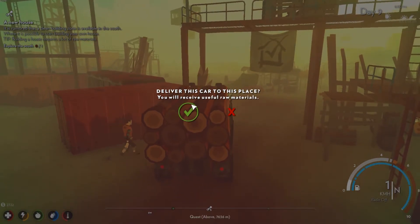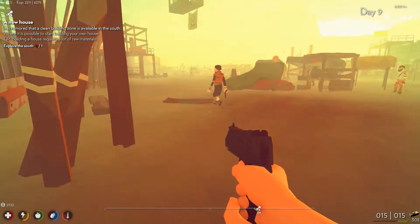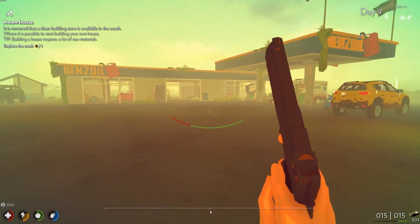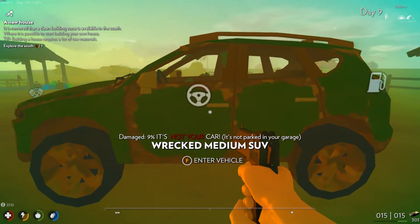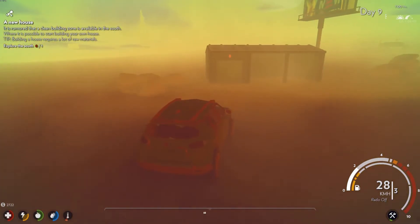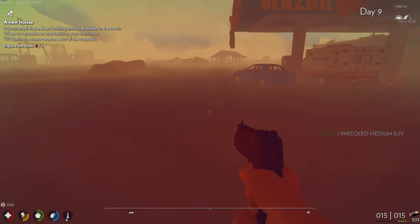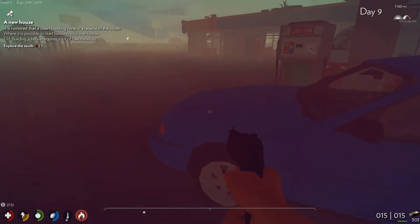Oh, I'm taking this — it's right across the street. Look at that, it's got a skull on the front. Oh, this is new, guys — this is cool! You should be able to take it right over here to our liberated outpost and sell it. Deliver this car to this place and you will receive useful raw materials. What did I get? Just 50 wood — that's it. Okay, that's a little disappointing. I wanted duct tape.